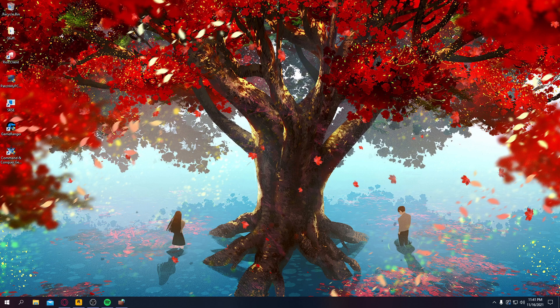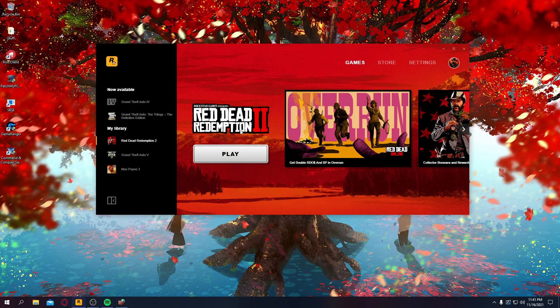So now we're just going to hop in game. You want to find your Rockstar Launcher or Steam, whatever it may be, hit the play button, and it should boot up.